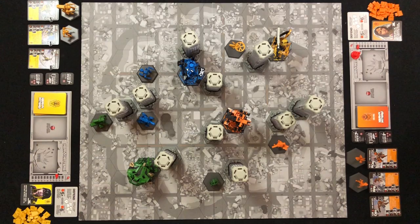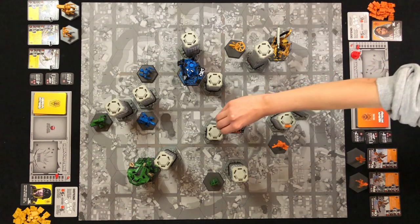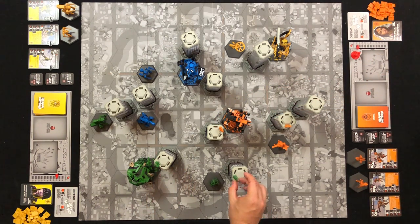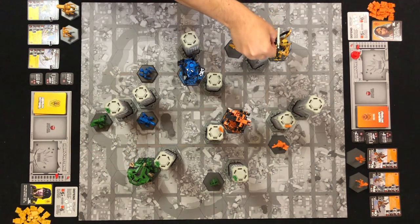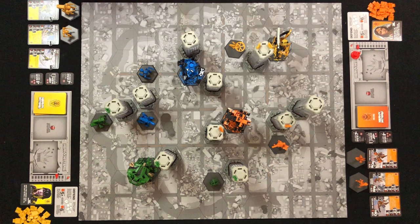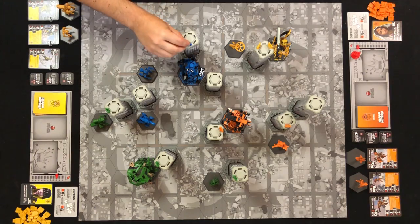Tagging is done in turn order, with the Glory Hound tagging all possible buildings first, then moving on to the next player. Each robot a player has on the board — heavy hitter and support — can each tag any one building they are adjacent to. Facing doesn't matter, but they can only tag the side of the building they are touching. If one of your robots is adjacent to two buildings at a time, they can only tag one of those buildings, not both.